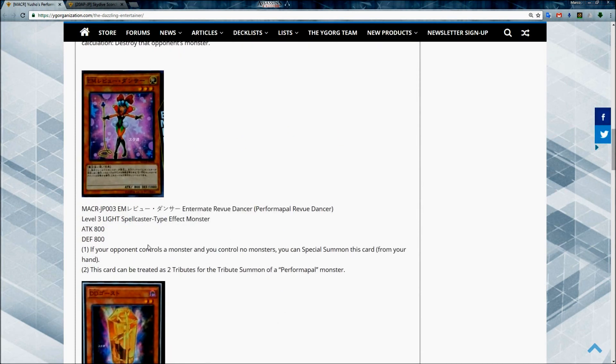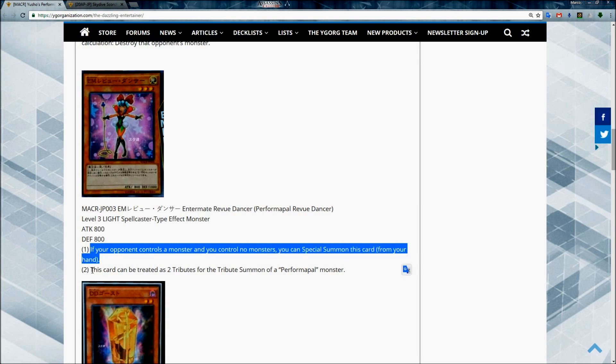If you control another Performapal monster and this card attacks an opponent's monster, before damage calculation destroy that opponent's monster. Then another one is the Performapal Rad Verse Dancer, another Level 3 with the same stats — 800 attack and defense. If your opponent controls a monster and you control no monsters, you can special summon this card from your hand.